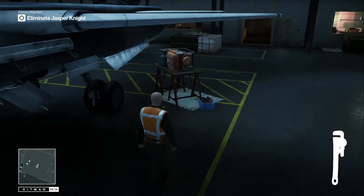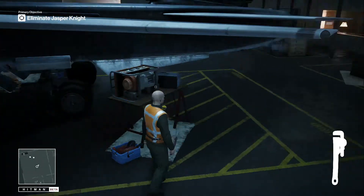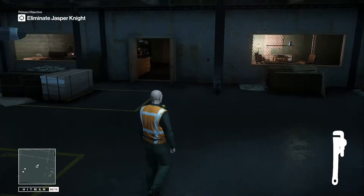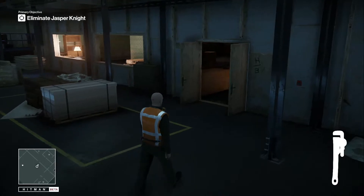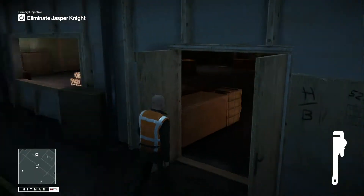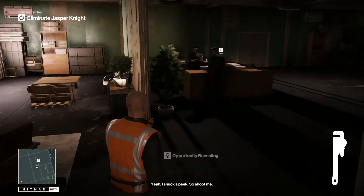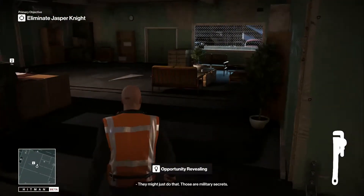If you get into a bit of strife you can always blend in here for a little bit by pressing triangle. We are now going to go up to find the main target. Just snuck a peek - got to remember which one we've got to go for.